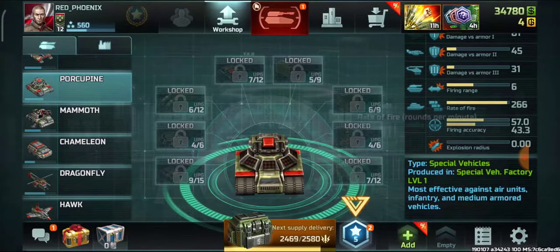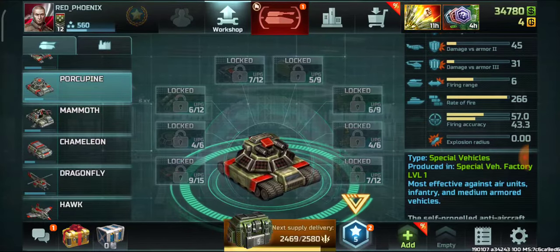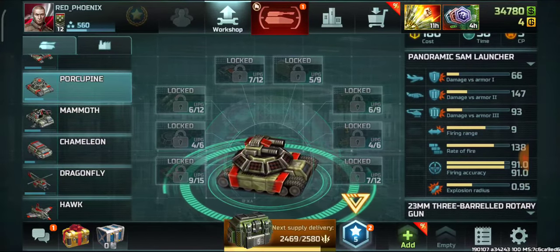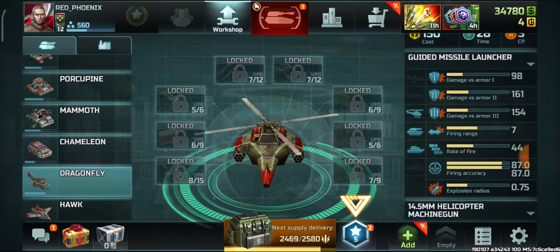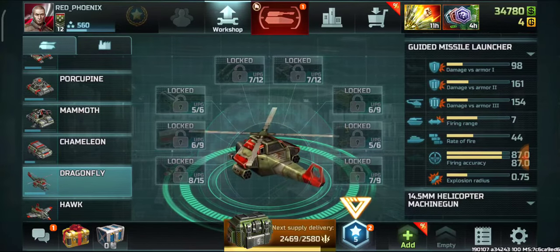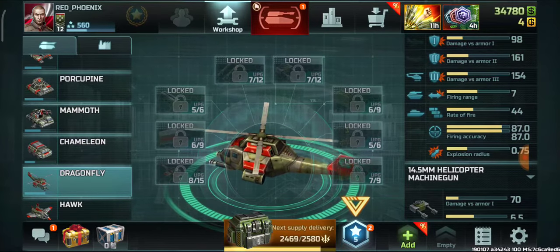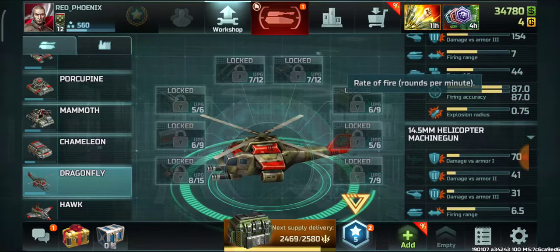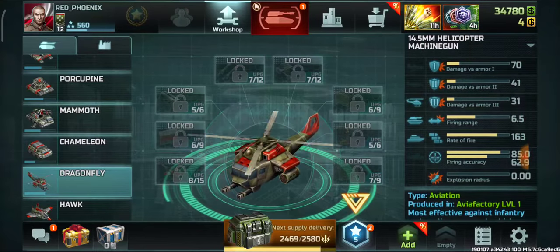Damage against armor 2 is 45 and against armor 3 is 31. The rate of fire is 266 — that's a very good firing rate — but accuracy is low. The SAM launcher rate of fire is 138. For the Dragonfly, the guided missile launcher does a bit more damage compared to the Porcupine SAM launcher, but the firing range is still less, at 7.